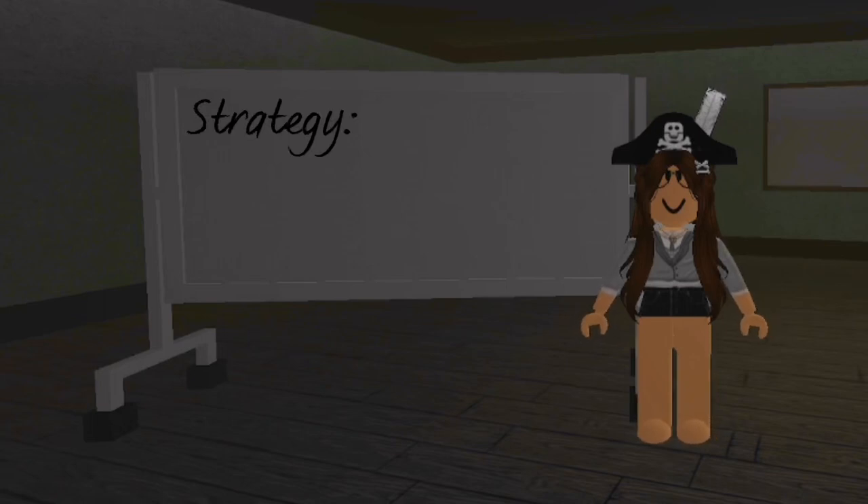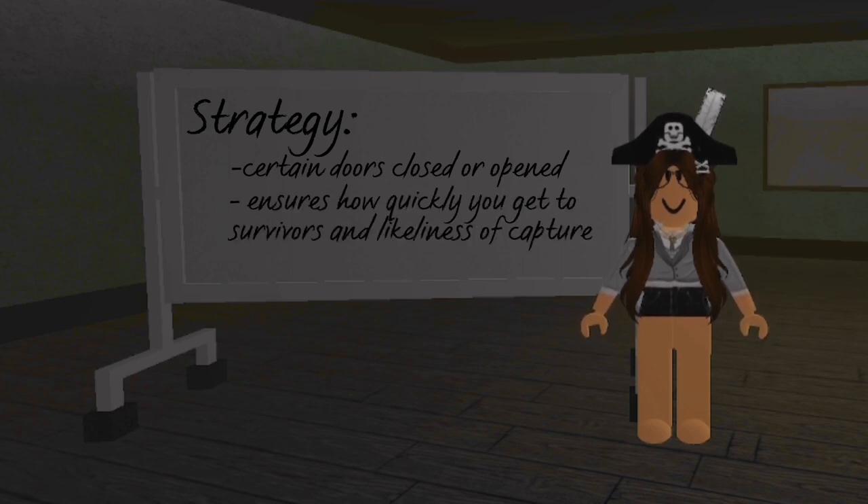Another strategy as beast is to leave certain doors closed or open at all times. This will help ensure how quickly you get to survivors and the likeliness of trapping them and ultimately capturing them. Here are the main doors I like to keep open or closed.